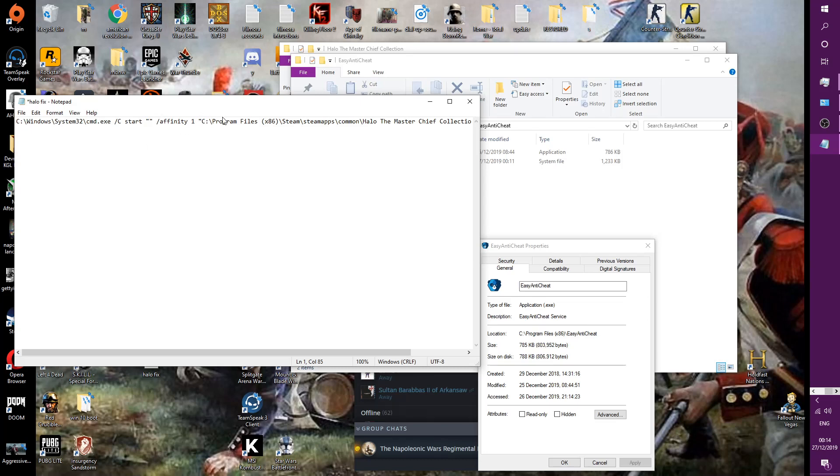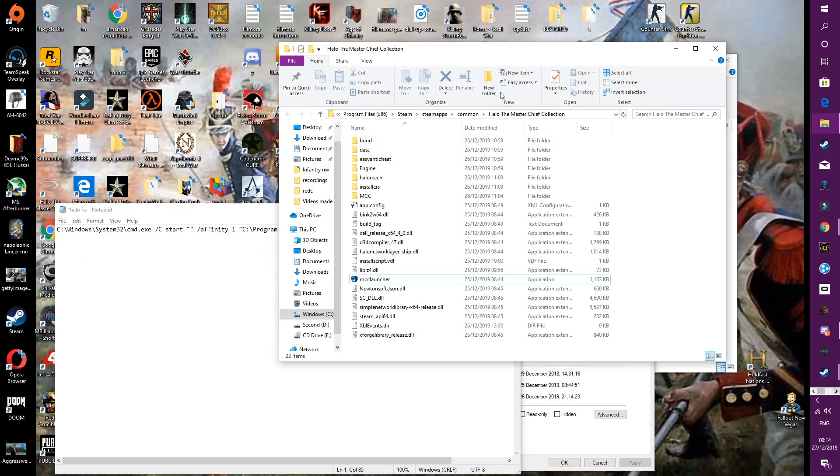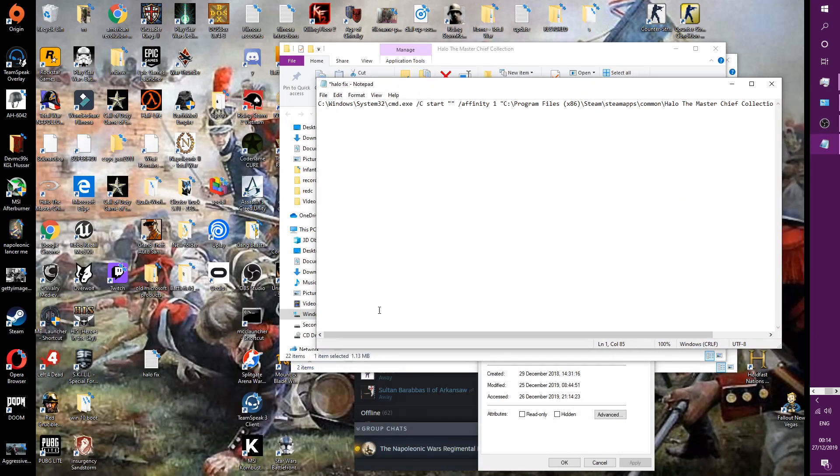Ok, here we go. First step: go to your install folder, create a desktop shortcut, and put it on your desktop.